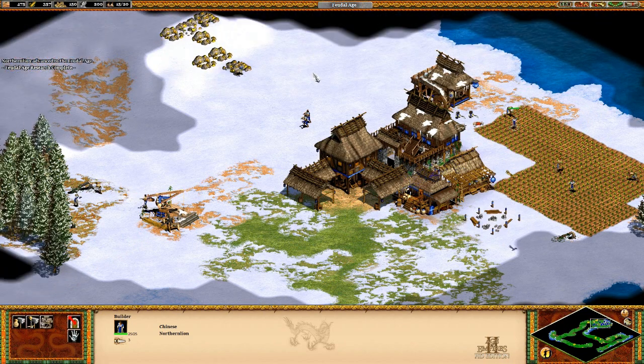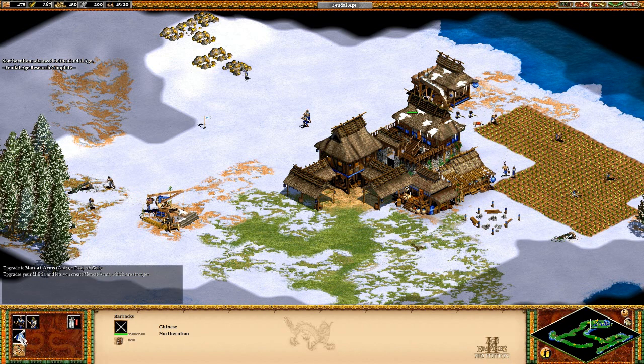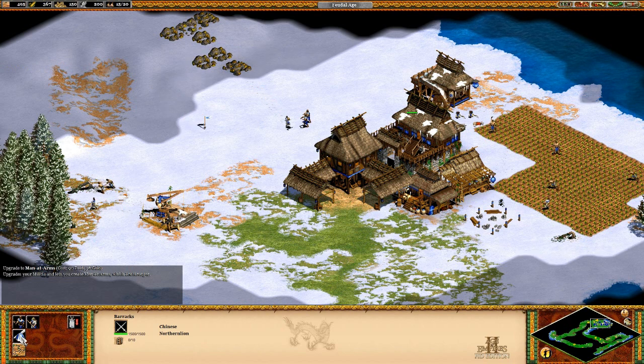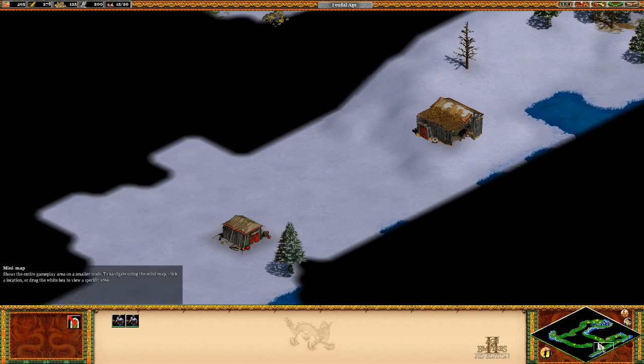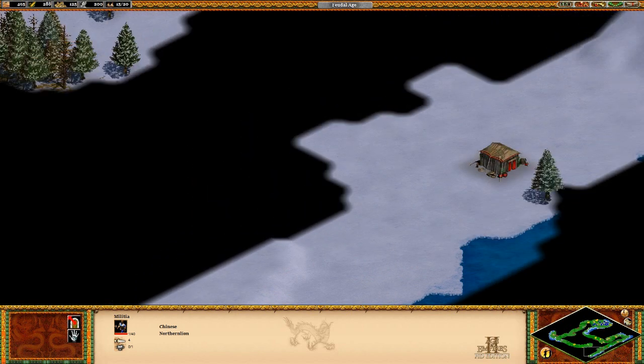That reskin of all our buildings just means we have entered the Feudal Age! So we can start producing some more badass units. We can upgrade all of our existing guys to men-at-arms — it's going to cost us 90 food and 36 gold, which is fair considering the sweet upgrades these guys are going to get to basically all of their stats. Oh! We've discovered the enemy!